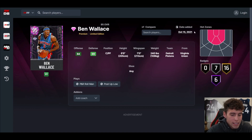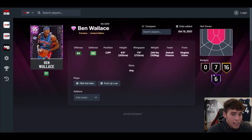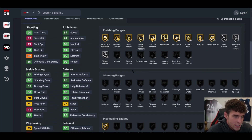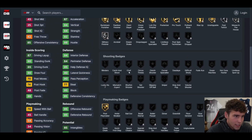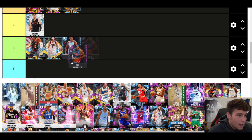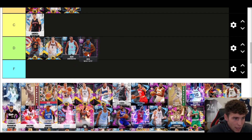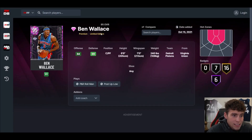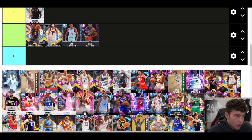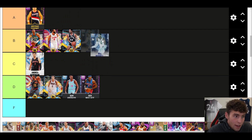Big Ben Wallace — when he came out he was really good. The problem is he came out on October 15th. He has 29 base badges, 25 three-ball, 87 speed, and is really solid defensively, but he's just a little outdated. Is he better than Andrew Bogut? Maybe. But he's only 6'9. I'm going to put him in D tier — the card isn't absolutely worthless and he's probably not the worst card on this list.